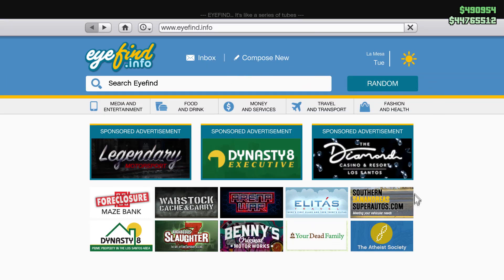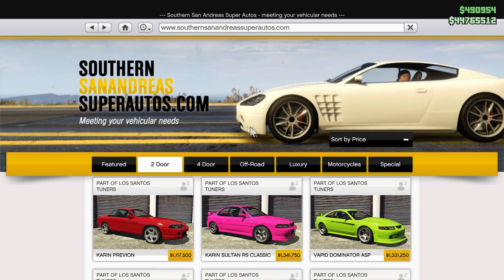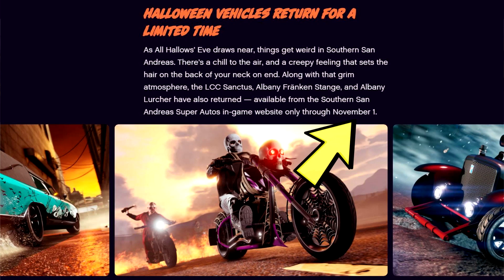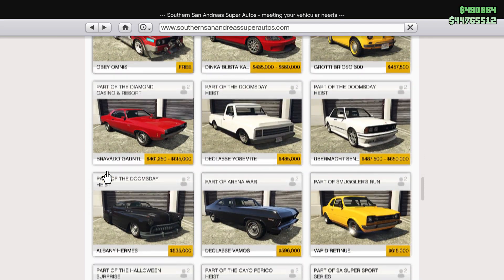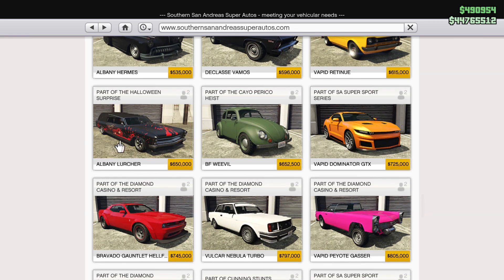Firstly, you need to purchase the Albany Lurcher, which is available only during Halloween events — every year from the first week of October until November 1st. You can get this car from St. Andrew's Super Auto. You will need to select the two-door category and scroll down, and you should be able to find this car during Halloween, which will cost you $650,000.